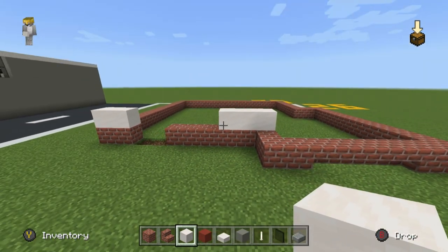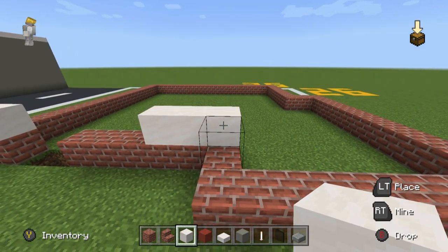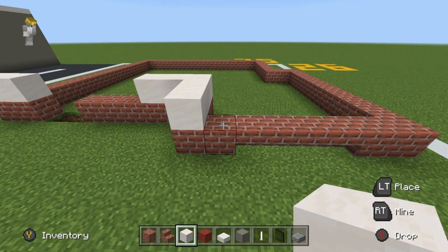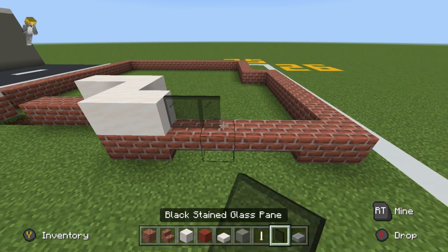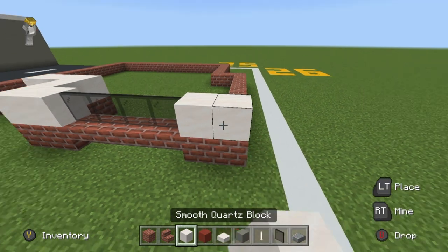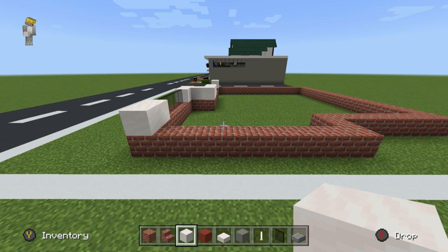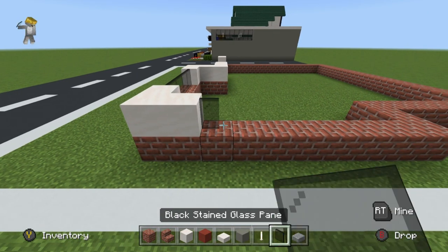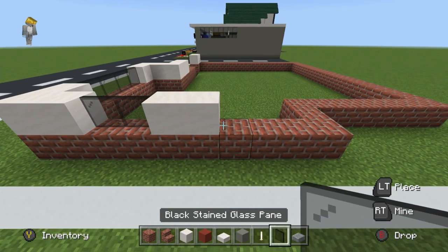Scoot across and come all the way over to the end corner here and place one, two, three blocks of quartz like this. Extend this block of quartz forwards toward the front part of the build, extend to the right by one, then place four glass panes extending right, then place two smooth quartz going right of that.